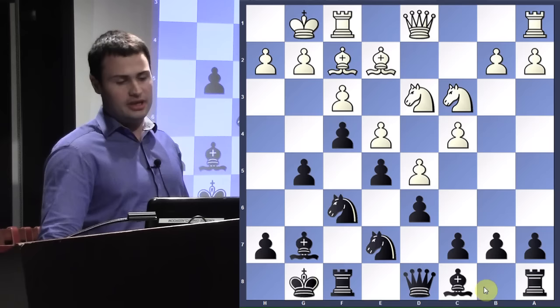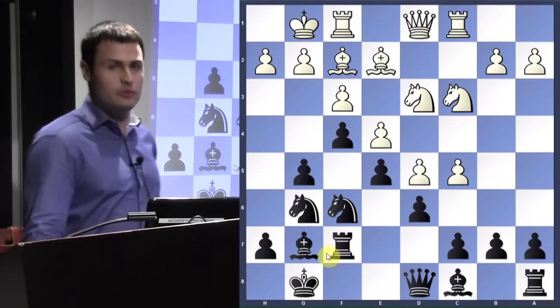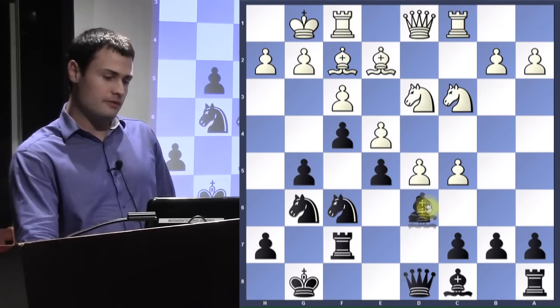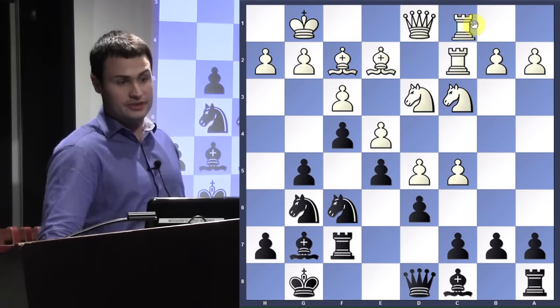C5, knight g6, and both sides are just ignoring each other. Rook c1, rook f7. Rook f7 is a multi-purpose move in the King's Indian. One, it obviously protects the c7 pawn, but it also allows you to do this maneuver where the rook comes to g7, and then this bishop comes to f8 and defends the d6 pawn. Rook c2 is done for the same reason — it provides some lateral defense of the king's side, but also the possibility to double rooks on the c file later. Bishop f8, like we just talked about.